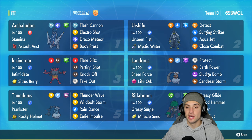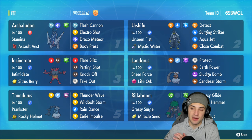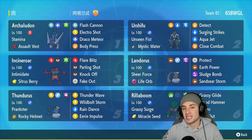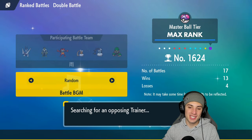This team also features a bunch of other meta Pokémon: Ursaluna to pair up with the rain, Incineroar and Rillaboom for Fake Out, and last but not least Life Orb Landorus, who is top tier in Regulation F. It's got Sheer Force and an amazing moveset of Protect, Earth Power, Sludge Bomb, and Sandstorm, with the poison tera type to get a damage boost from Sludge Bomb. The rental code is at the top right corner.